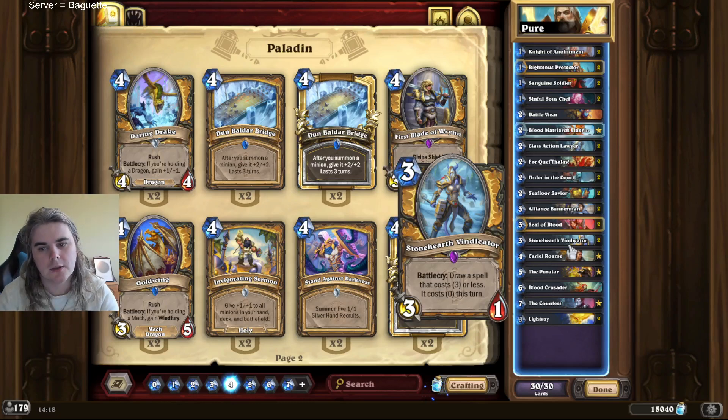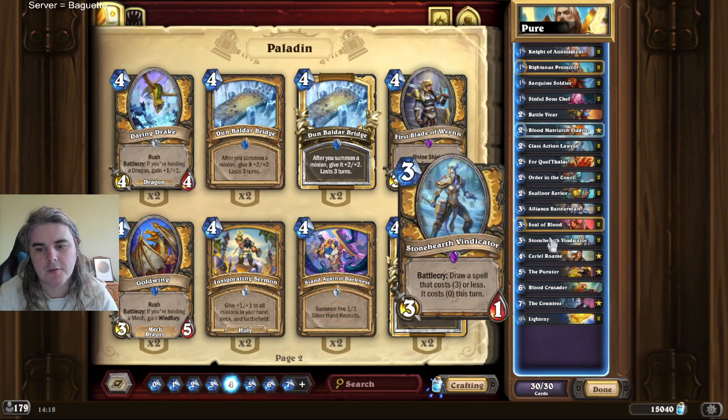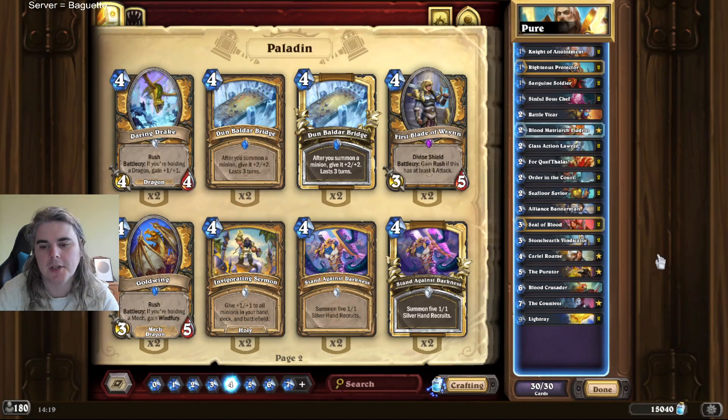That goes for two drops as well. So if you're going first and you have this I wouldn't solo keep it. Cariel Roam - you can keep this quite a bit, especially if you're against another board-based deck and you're on the coin. It's very good. You kind of need to swing tempo on the coin and this is a really good card to do so. It gives you discounts, can take a nice value trade, can present a threat. It's a very very good card I think.